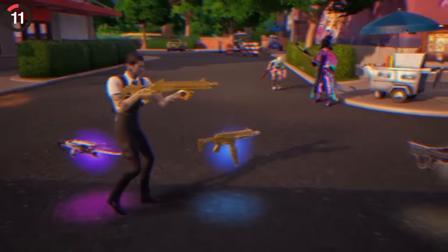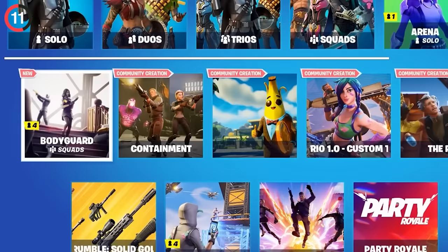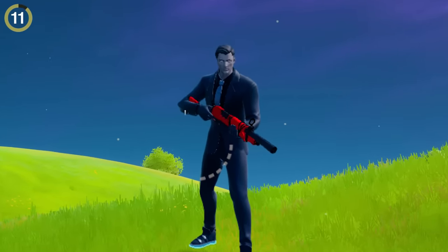Midas is known for his golden touch — it spreads to every weapon or item he holds. But what happens when he's wearing gloves? On the bodyguard LTM, every skin gets a pair of gloves, and when it comes to Midas, his gold touch stops working.